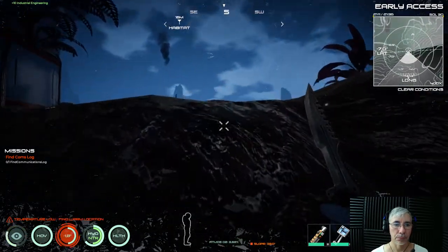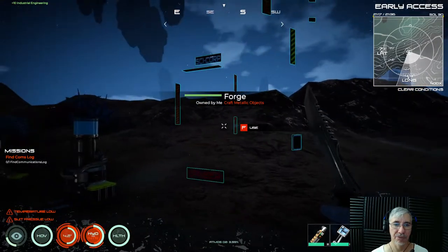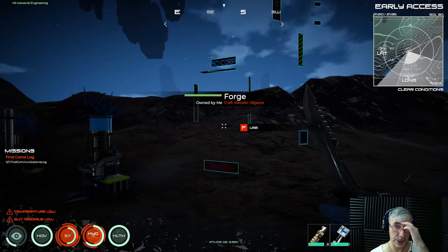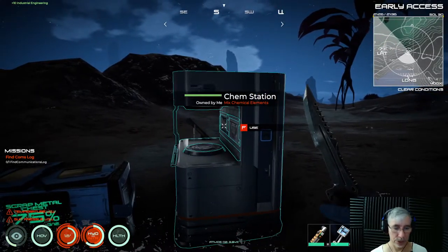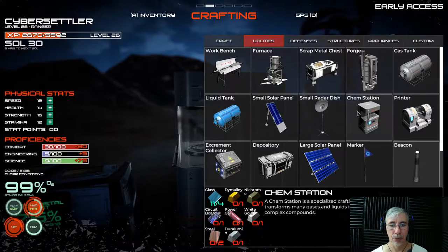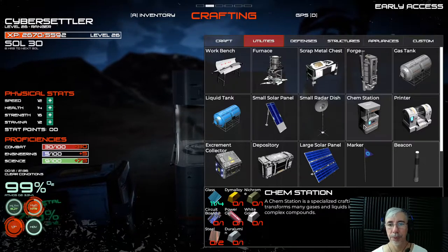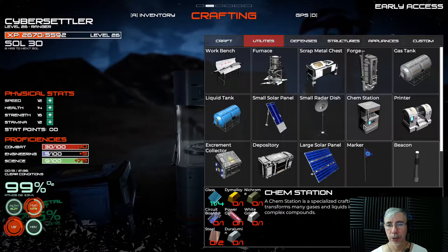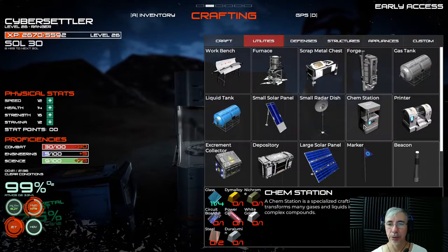This is one of the boxes that was introduced. You see that the forge is transparent — there's some issue with one of the textures, it's invisible now. And this is the chemistry station. For the chemistry station you will need glass, dim alloy, nichrome, white gold, a power cell, a circuit, steel, and duraluminium. For the nichrome you will need nickel and chrome, and to mine the chrome you will need a laser chisel or diamond chisel.